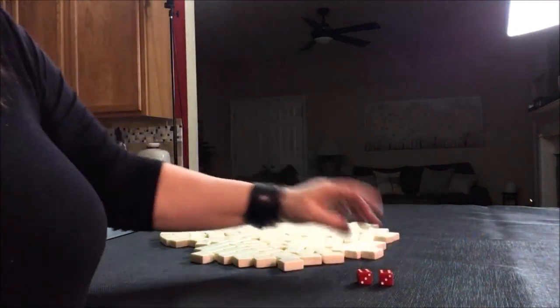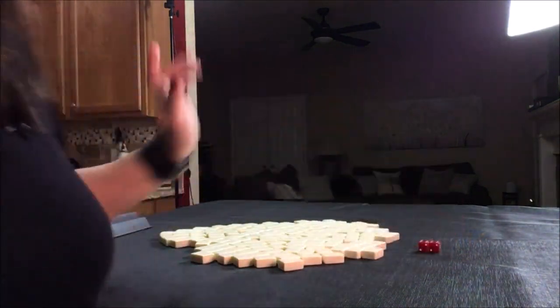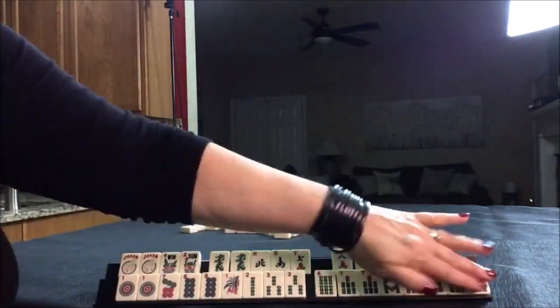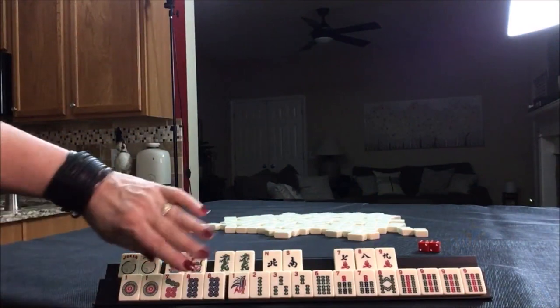I rolled a 12 — that's an even number, so we're going to be player two. I'm going to draw 27 tiles. Okay, look at all these bams! All we need is a four and a five and we'd have all of them really, but we do have a pattern here.